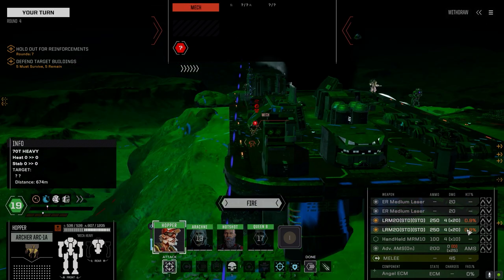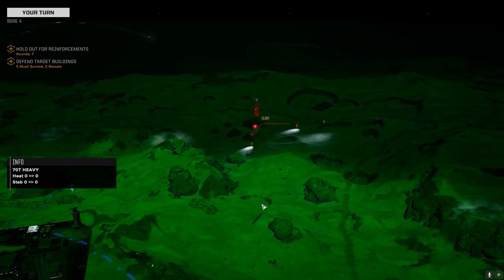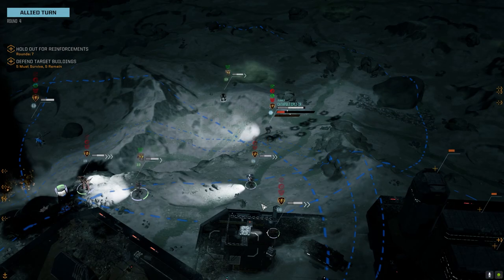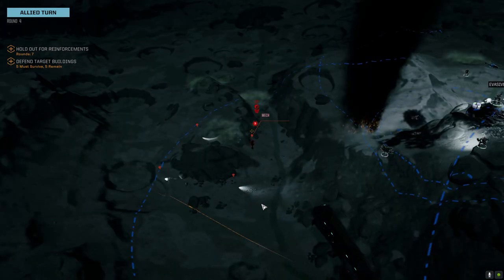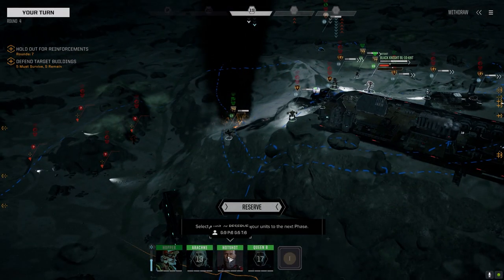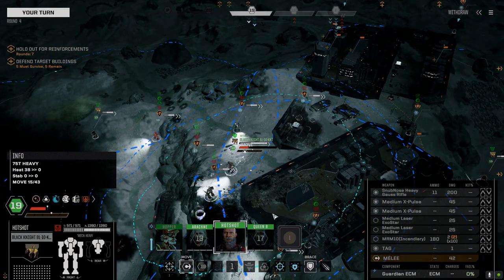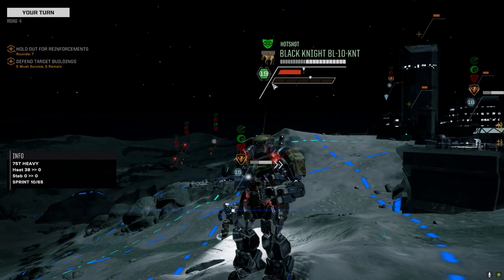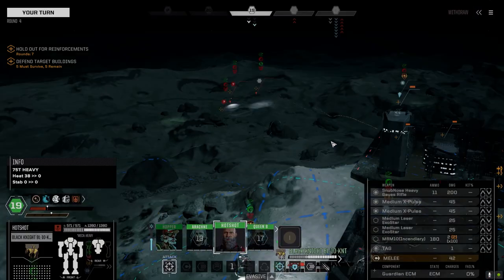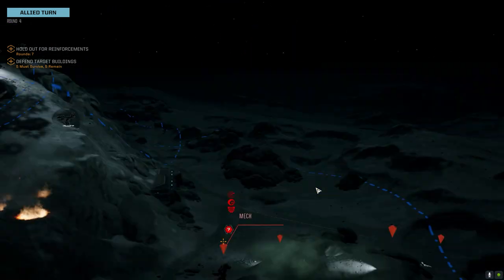We're only at 0.9 chances so let's just fire at the Clint. Got lucky? If not, well. Now we've got plenty of guys on this side so we're going to leave Hotshot over here. Actually I think he needs to go this way — that'll cool him off a bit. We've got plenty of allied support on this side, but we really need to get Hotshot over there to engage the Atlas.